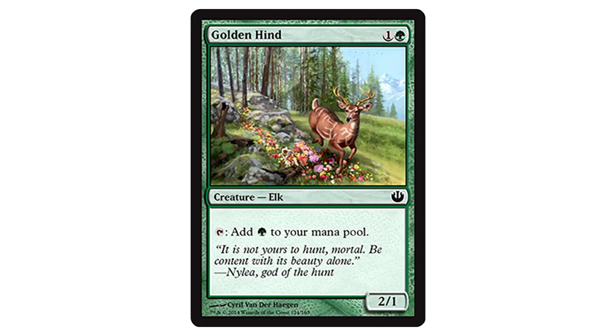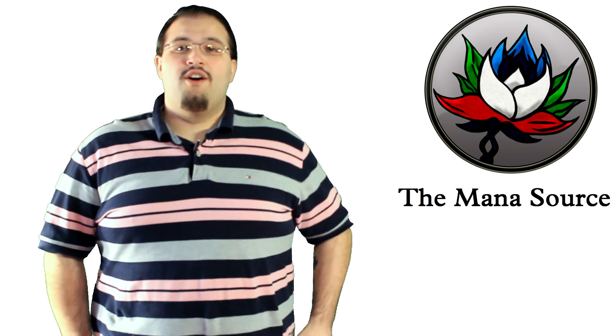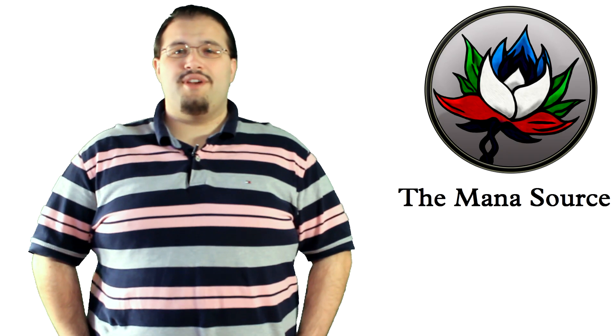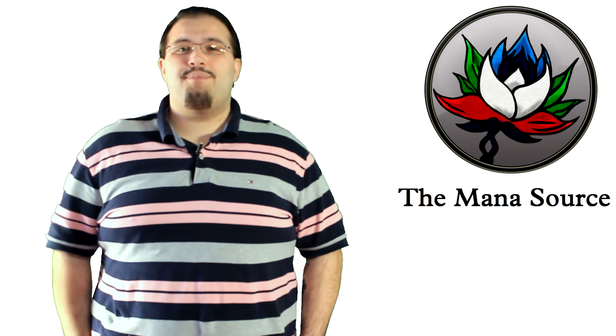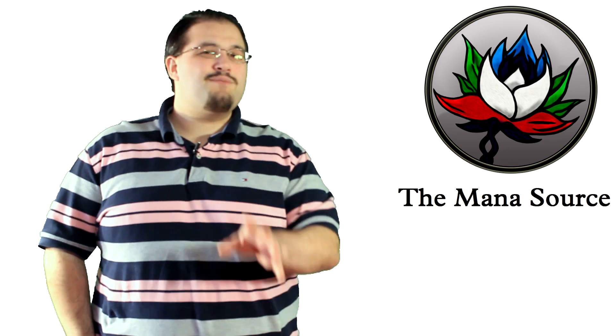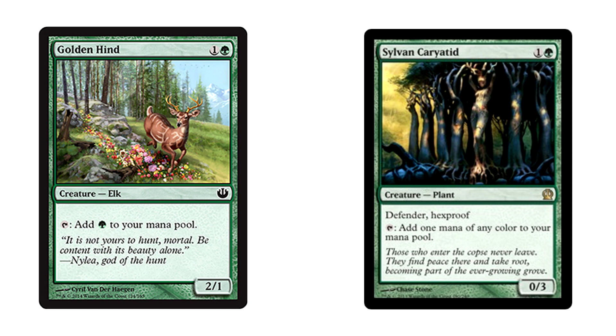Golden Hind is the most adorable two-mana 2/1 on the planet. Golden Hind taps to add one green mana to your mana pool. Having mana producers is always good, but the problem is that it's two mana. This has been done before — Leaf Gilder back in Lorwyn is a perfect example. Being a 2/1 is nothing to shake a stick at, but the mana cost will probably stop it from seeing play in standard as Sylvan Caryatid is still a thing. Still, good in limited.